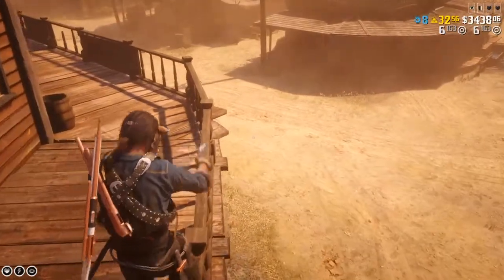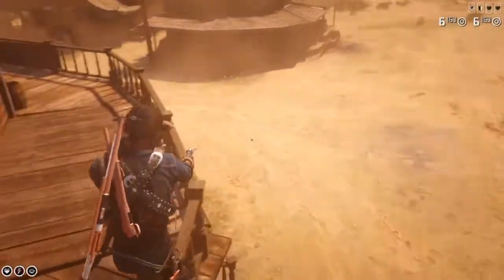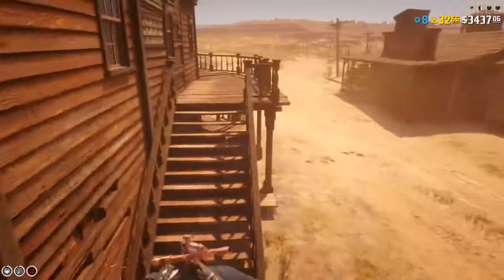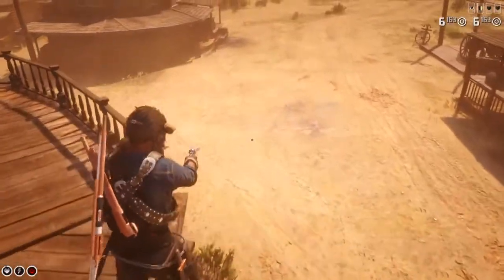I just like glitches like this where you can get on top of buildings that you ain't supposed to. If y'all know some, let me know because I want to make some videos on them. If you get real good at it, you can run across like this, but I still fail. But this is where I get the glitch — or the trick.